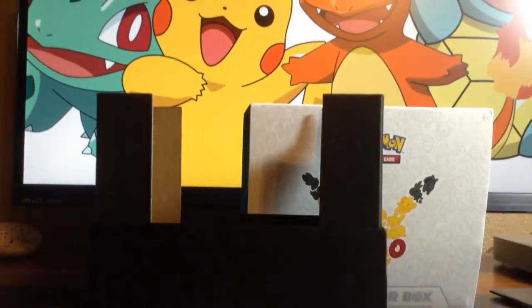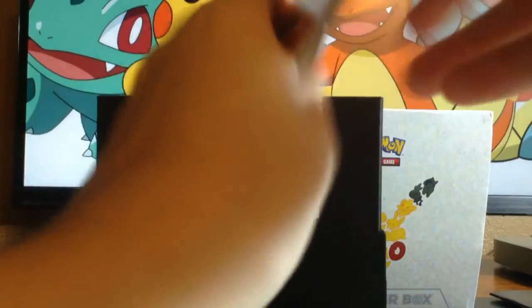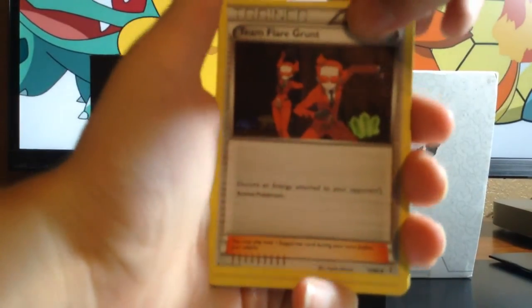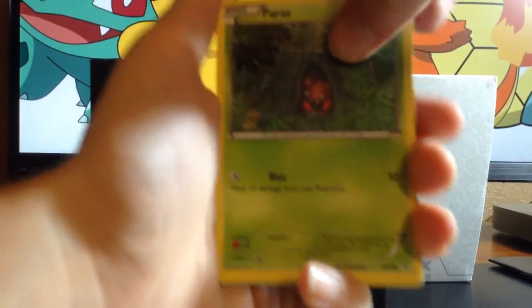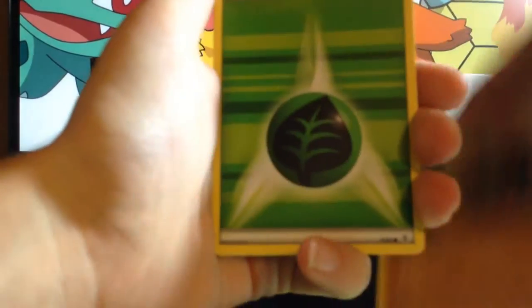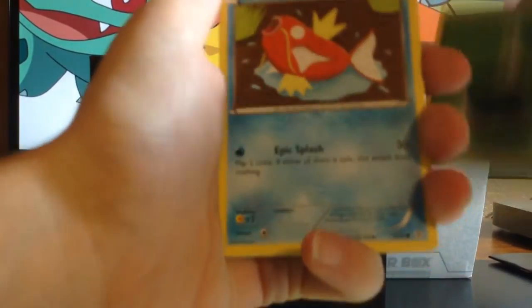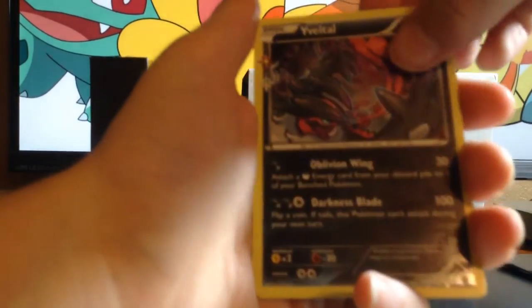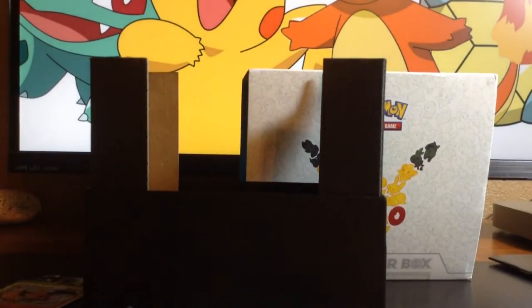It's kind of funny how the other packs open easily. Wobbuffet, Team Flare Grunt, Machoke, Persian, Diglett, Leaf Energy, Magikarp, Reverse Holo Maintenance, Yveltal, and regular rare Rapidash. Come on, we need the EXs!